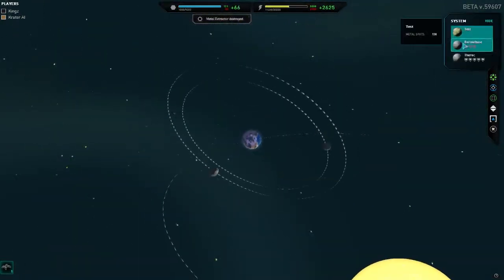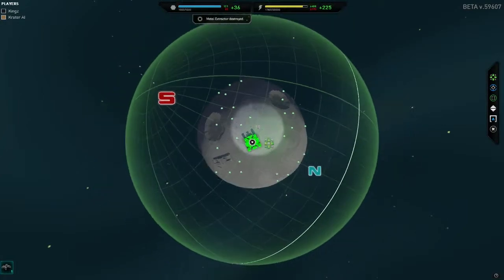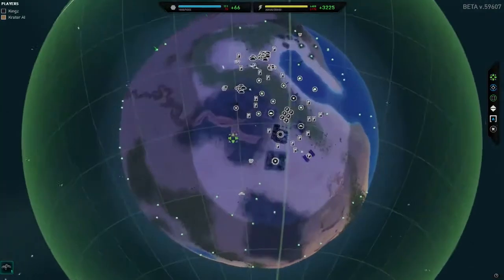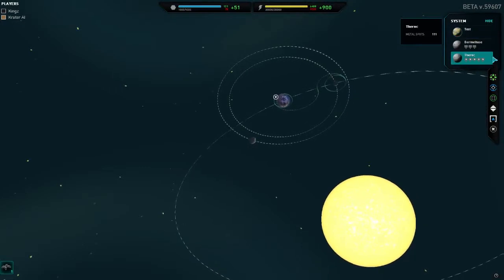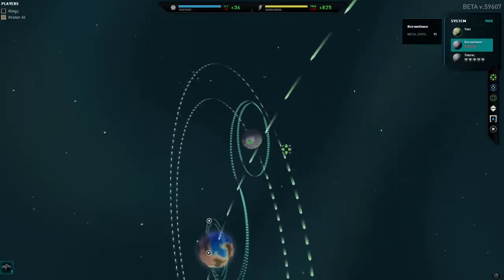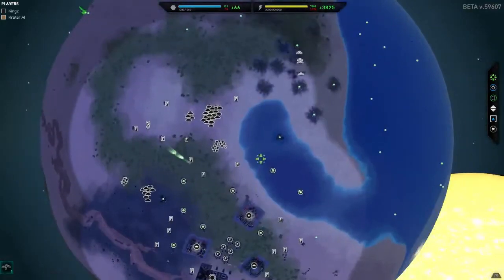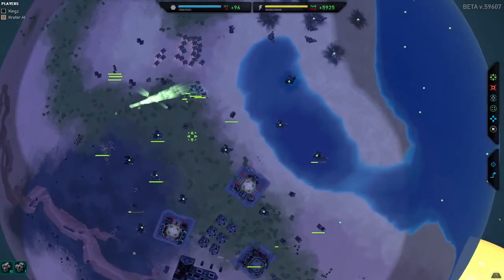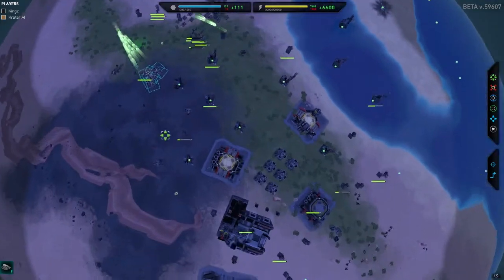What's going to happen is we're going to get some fabrication vehicles and make a few of them. It doesn't now matter what we've got on the moon, so we're going to send them straight over to the small planet - I'm going to grab some small fabrication vehicles and they're going to help colonize our other planet. They're moving into a bombing run, so we're going to have to move our units back behind our air defences - and we got them! Got lucky there, got there in time.